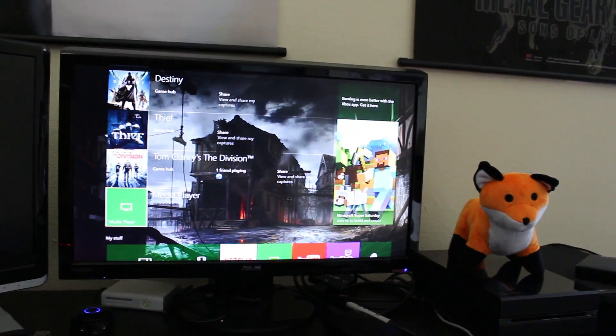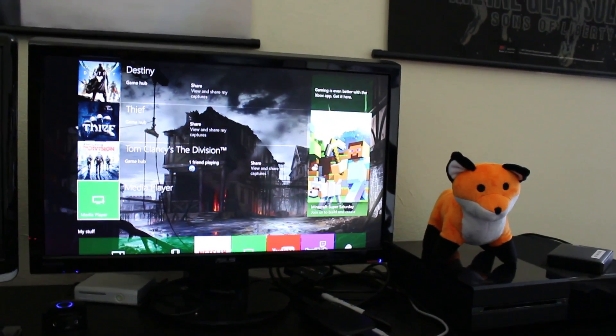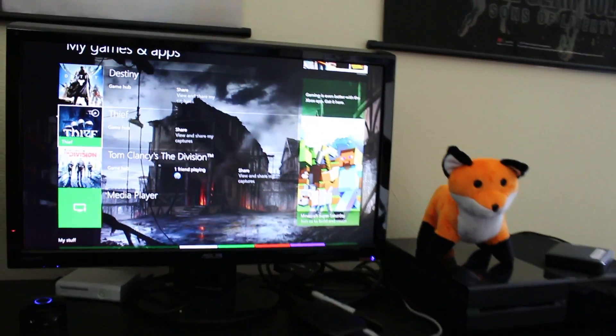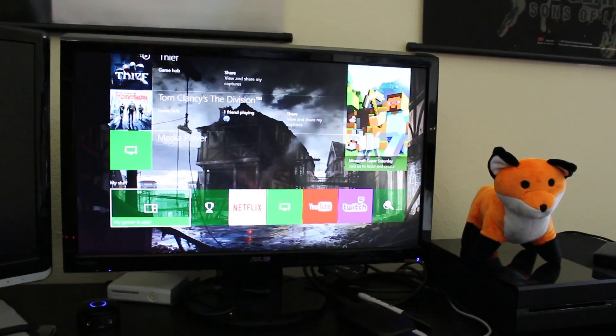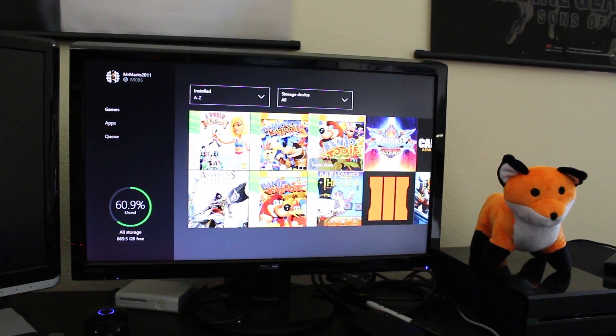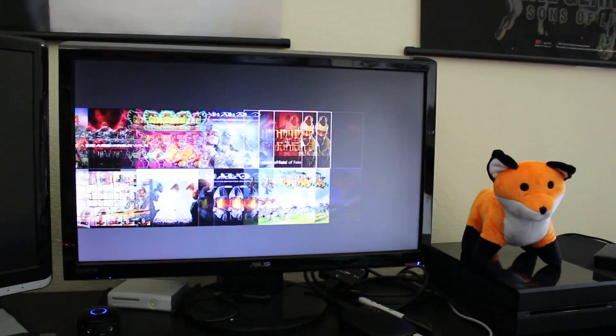We're going to come right here, and I don't really want to spoil it for you all, but check this out. So Thief loaded up, the disc loaded up and everything. You can see it right there. I'm going to come over to my games and apps, and you can see, where is it at?